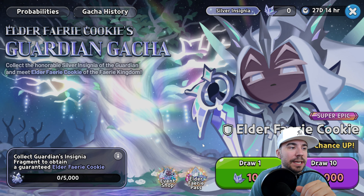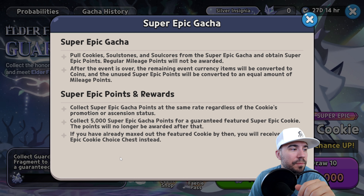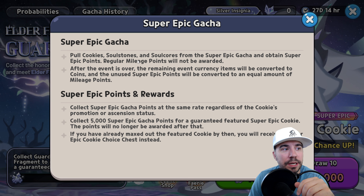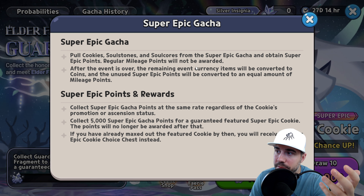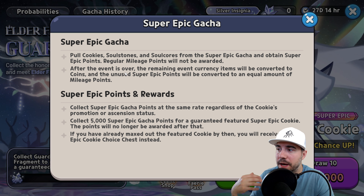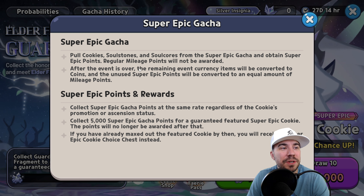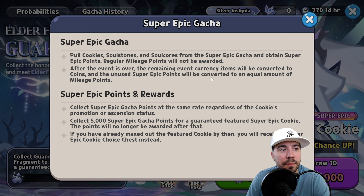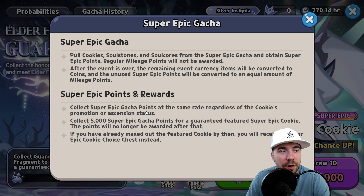Elder Fairy uses a pity system: once you accumulate 5,000 super epic gacha points, you are guaranteed to get Elder Fairy. Note that regular mileage points will not be awarded from the super epic gacha — only super epic points. After the event ends, remaining event currency converts to coins, and unused super epic points convert to an equal amount of mileage points.